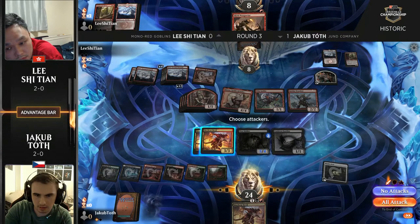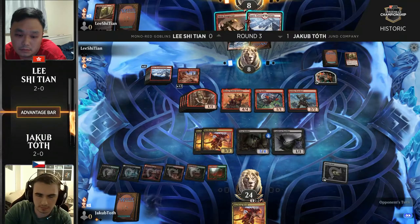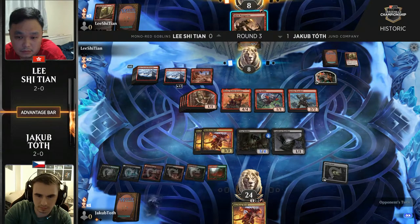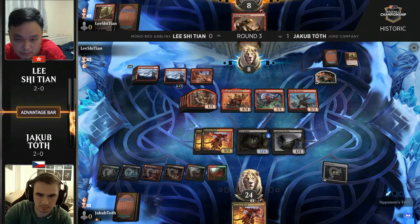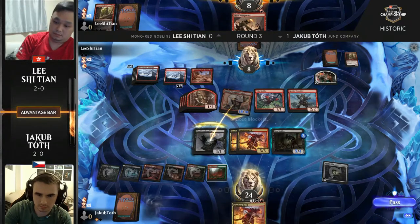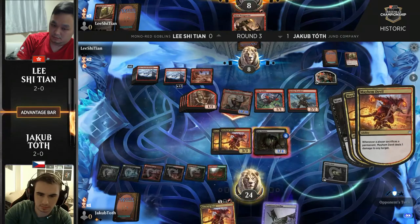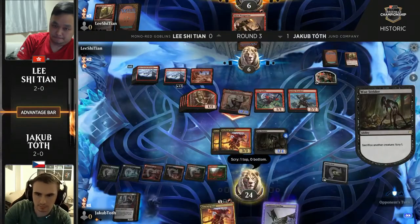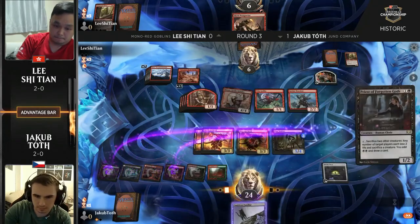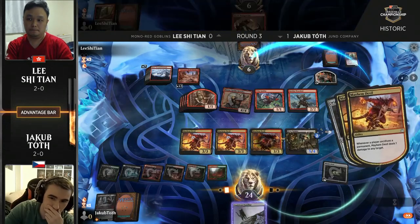Snow-covered mountain goes into hand for Lee Shi Tian — the only thing he has left is a Skirk Prospector and twelve 1/1s. Yakub is somehow at 24 life; he just hasn't taken any damage. What a way to stabilize — Lee had over twice as many creatures at one point and had an active Krenko for eight tokens, but that combination of Mayhem Devil plus Cauldron Familiar — and now triple Mayhem Devil — has plenty to fire off at the dome. Lee Shi Tian scoops as Yakub picks up the win.